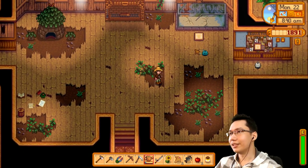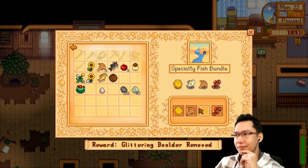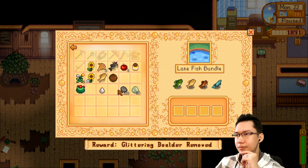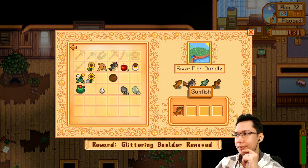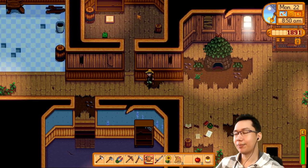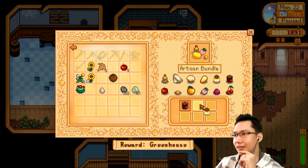First things first — the fish. We have the wood skip, just missing the ghost fish. The carp goes here, and then we also have a catfish which goes here. Fantastic! Over in the pantry, we have the artisanal bundle — we need honey and an apple.